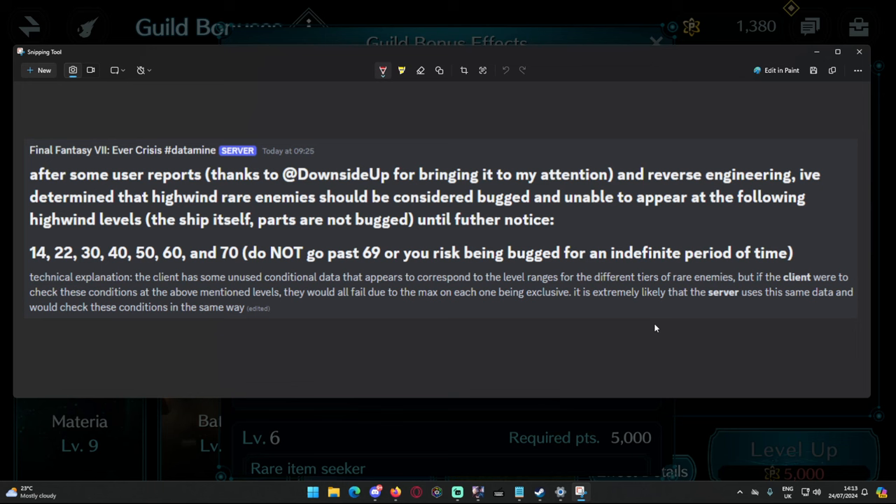After user reports, reverse engineering, and testing, people have found that on certain levels — specifically 14, 22, 30, 40, 50, 60, and 70 — you don't get access to rare enemies. This is really bad because it means people who are maxed out cannot make the most of their high wind. We use astrowind, which comes from rare enemy drops, to increase the rank of icons in the high wind. We're hoping this gets fixed, but if you're level 70 right now, the rare enemy seeker guild bonus is not working for you.